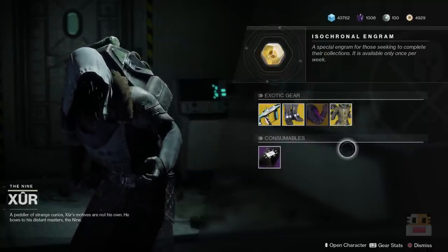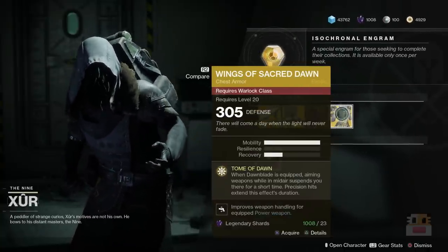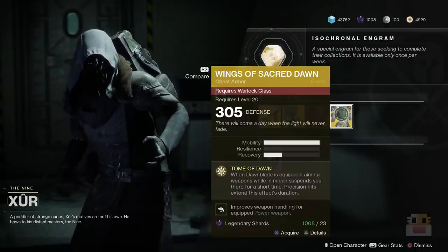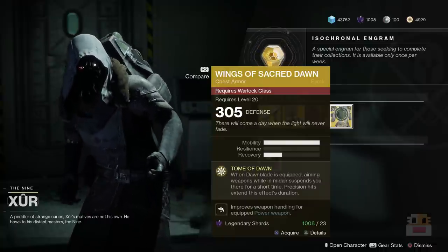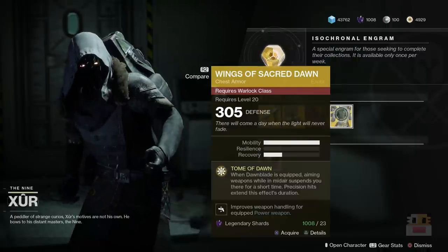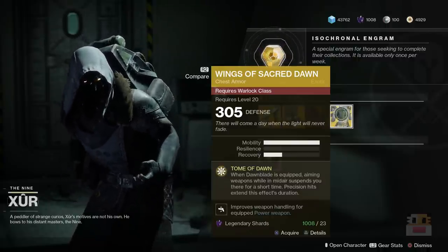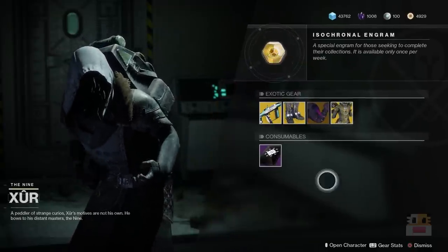And finally, Wings of Sacred Dawn. Aren't these all campaign ones? Except for the Lucky Pants, this is also one you can get in the campaign. Most people did get it — unless they went for the Eye of Another World instead. When a Dawnblade is equipped, aiming weapons while midair lets you suspend yourself in the air, just like the Archangel perk on the Solar class back in Destiny 1. Precision hits also extend the effect's duration so you can hover for a while. Nobody really uses that, but the armor looks pretty freaking cool.